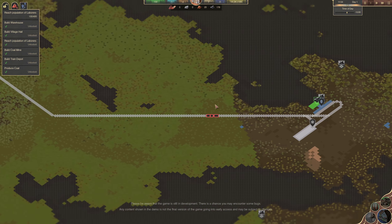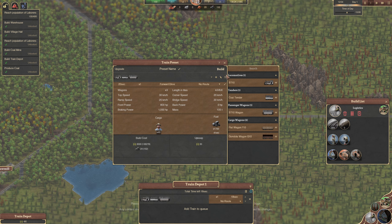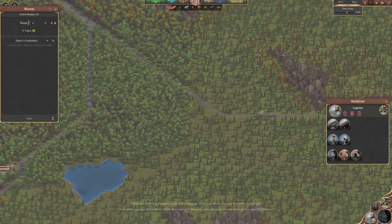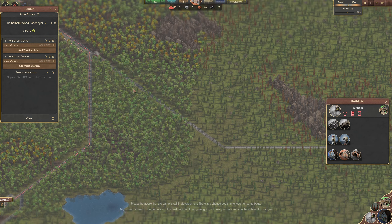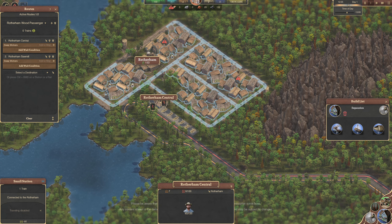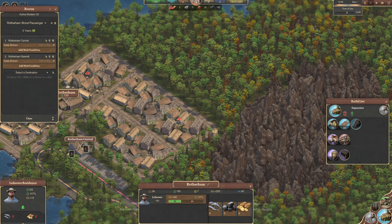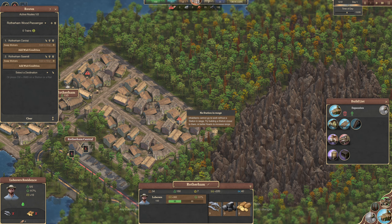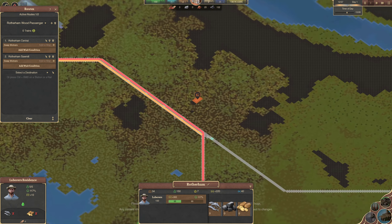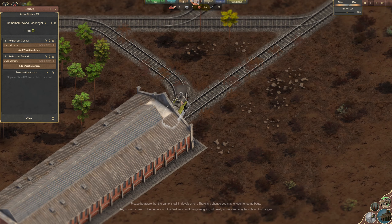We need to go back to the depot and buy another train. Add it to queue - we'll just build another train identical. We need another route - Control R. That's the Rotherham Coal Passenger route. Let's add another line and this will be the Rotherham Wood Passenger service, going from Rotherham Central through to Rotherham Sawmill. When we start producing wood, we'll be able to build more houses.